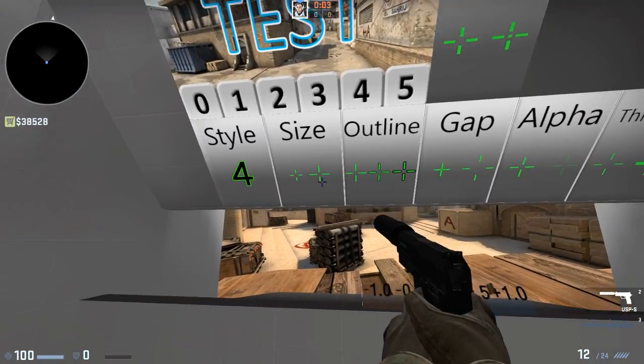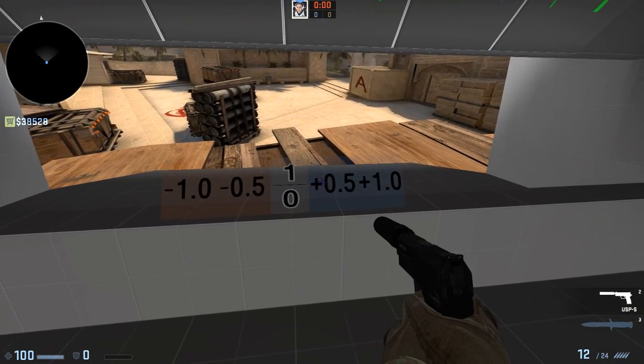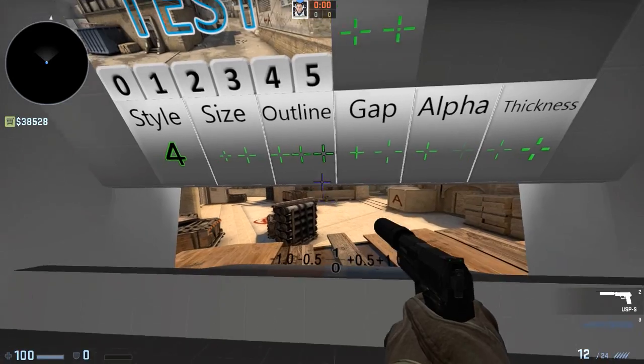So if you want to change the size, shoot there and you'll be presented with these numbers. You just shoot to make it bigger. As you'll see, the crosshair is actually now getting bigger. If that's something you like, cool.